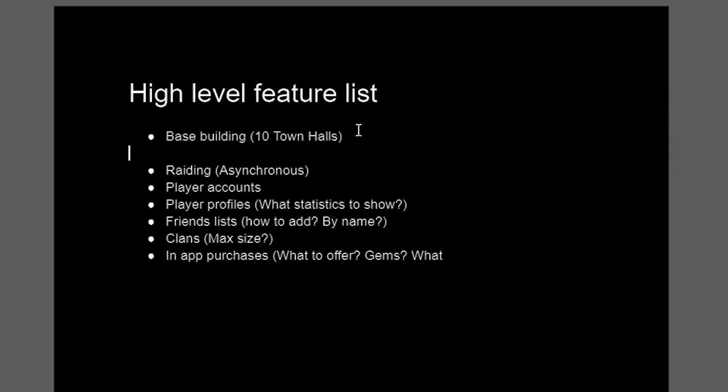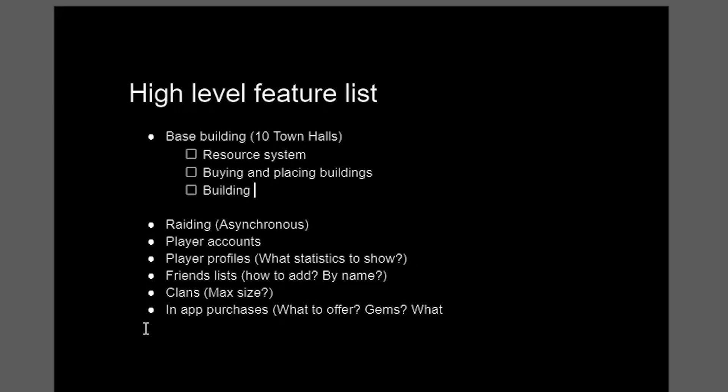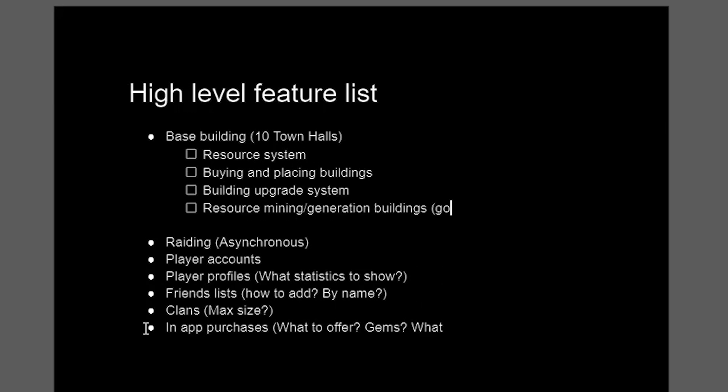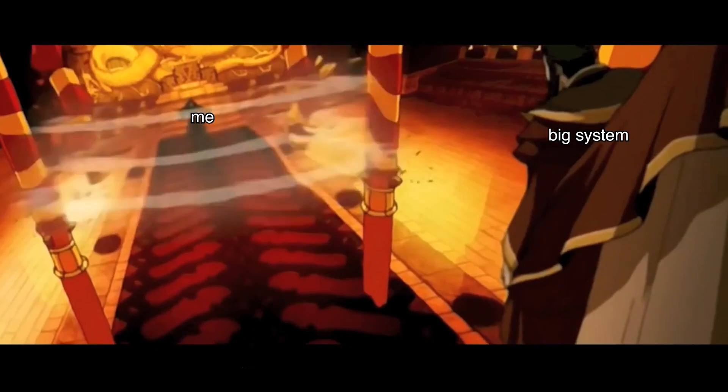For me personally, I write out the core systems and then pick one to work on. On the system I've chosen, I list the individual components needed to create it and use that as my to-do list, ignoring almost everything else. I find this helps me stay focused and work on big systems without getting overwhelmed by their complexity.